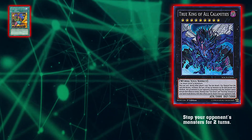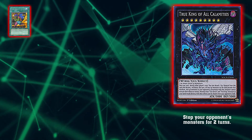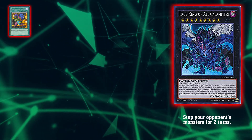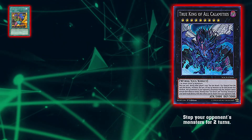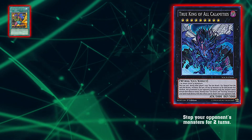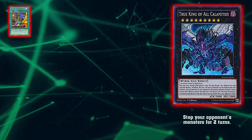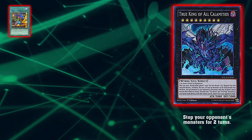Next up on the list we got True King of All Calamities. Basically it tells you no — you can't attack, you can't use effects. You can use it twice because you get two materials on it. It's just really strong, everyone knows. It's a boss monster. Well, it's not really a negate, it's more of just a hard stop. Not even just in current format with Virtual World and whatnot, but any deck that could get into Rank 9s would bring out True King of All Calamities, and it was a problem then — and it's just more so now.